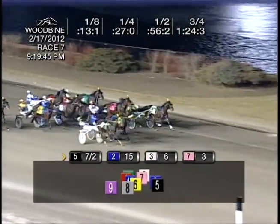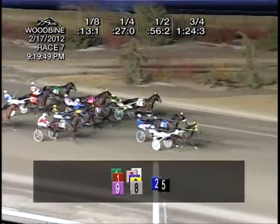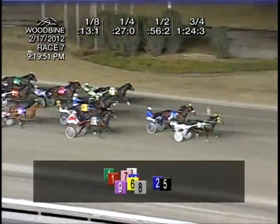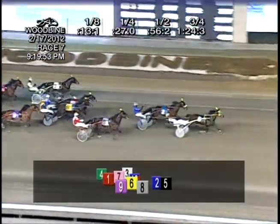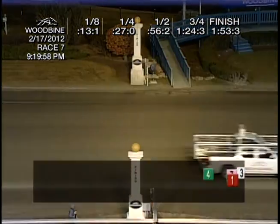St. Lad's Kingpin, like he was catapulted, is flying. And he'll grab the late advantage. Section Line Barak 2nd. Flying late is over card. But it's going to be St. Lad's Kingpin at 7-2 to win. Section Line Barak 2nd. 3rd to over card, and 1:53 and 3.